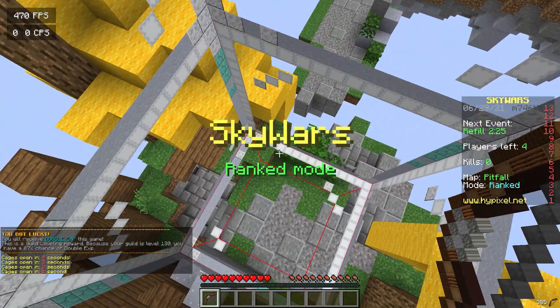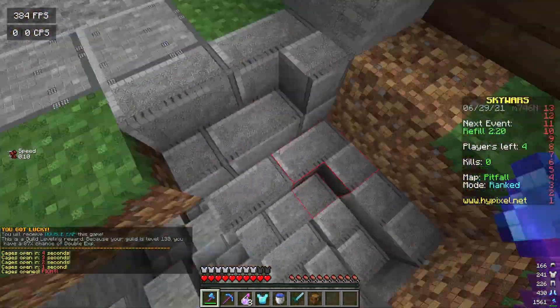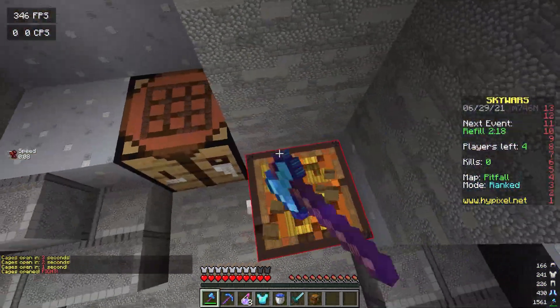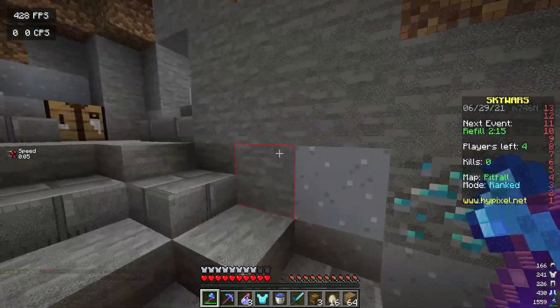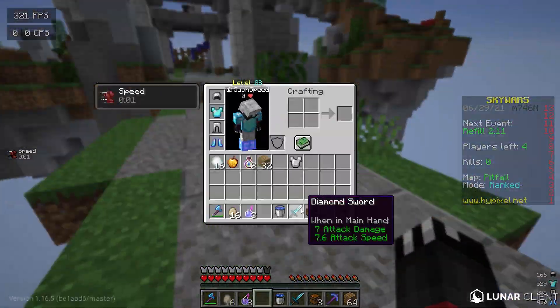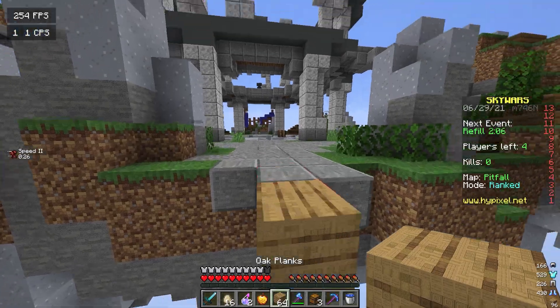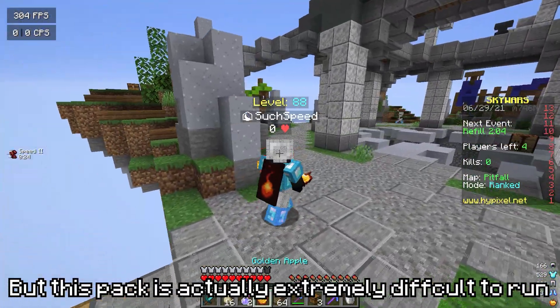Okay, so we're starting off using the texture pack hack in some ranked Skywars. This pack must have taken hours upon hours to create. I'm actually lagging in game — this is the first ever time a pack has made me actually lag. It might not be too noticeable because my FPS looks like it's holding up pretty well, but this pack is actually extremely difficult to run. I can't even lie — this thing is not easy to run.